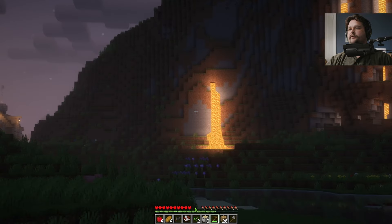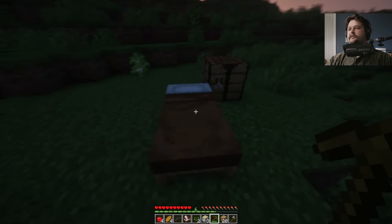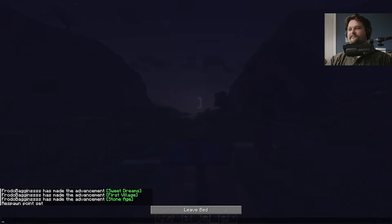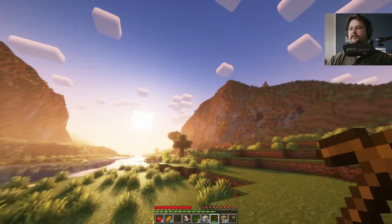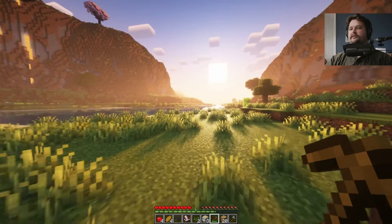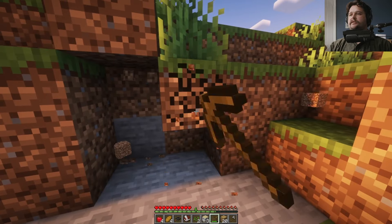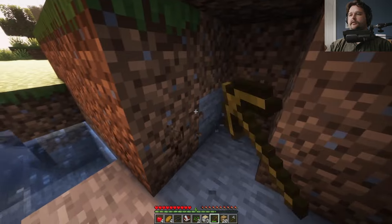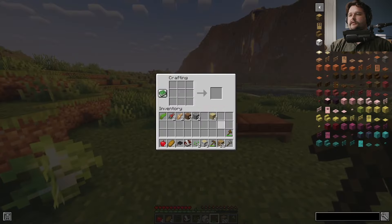The lava looks great. Village off in the distance. Sleep in the new home. Look at that — a gorgeous sunrise between the mountains. That's just beautiful. Let's just dig into this hill a little bit, get a couple more things, and let's go start our first farm, our first tilled soil.